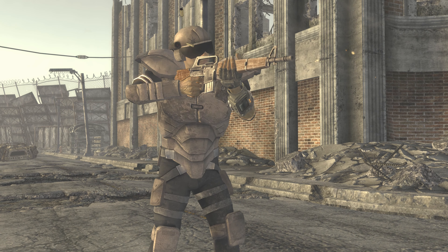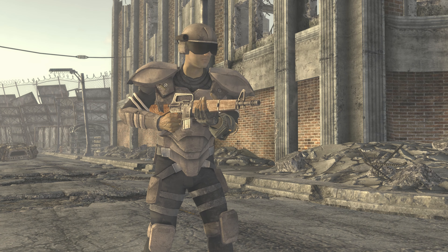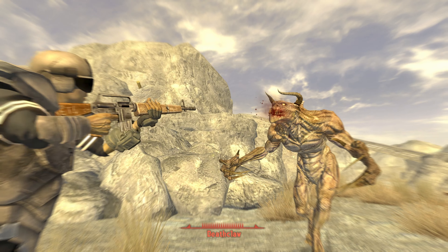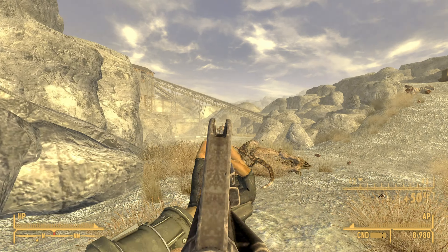The Survivalist Rifle is found in the Honest Hearts DLC in Fallout New Vegas and is considered one of the best weapons in the game. In this video I will show you how to get it. Hi, I'm Mo and I'm trapped in Fallout.